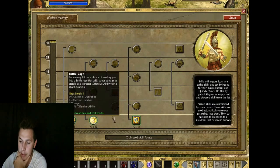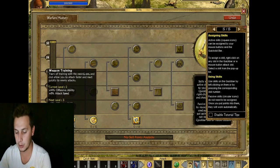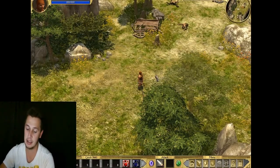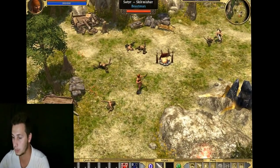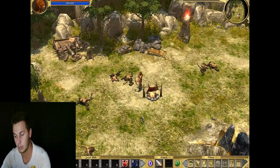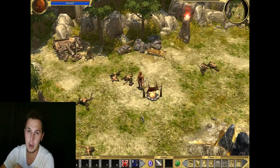When you level up, you get three attributes: weapon training, battle rage, and onslaught. I'm going to go with weapon training first - attack speed is going to be crucial when attacking, it's going to make enemies die faster. When you upgrade your attack speed, it goes for both of your weapon sets - it doesn't just apply to one and then the other. It applies to both sets.